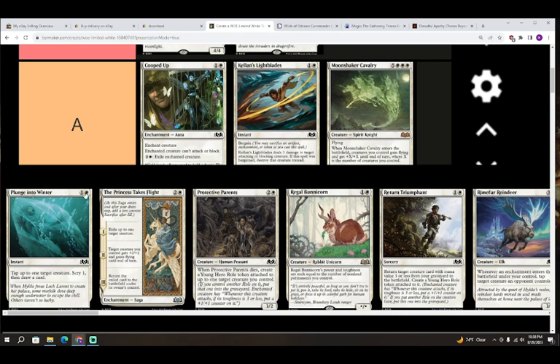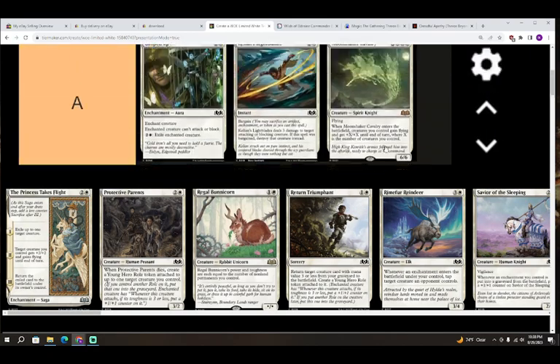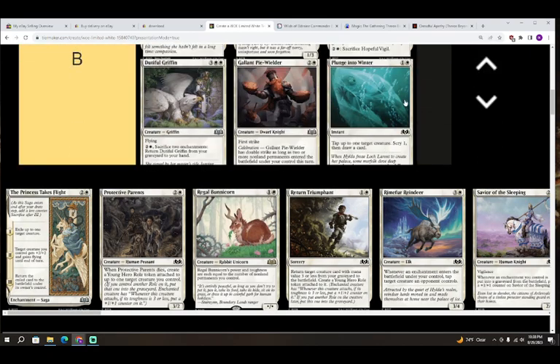Next up we have Plunge into Winter — one colorless and white for an instant. Tap up to one target creature, scry one, then draw a card. We just played with Hiflain Knots in Lord of the Rings limited — one colorless and blue for this exact same effect at instant speed. This card is going to work with the cross-tapping synergy; tapping your opponent's creatures is the blue-white shtick. I think this card is going to be a super overperformer. Putting it in B, and I could even see it performing as an A — I'm probably never going to cut a copy from any of my white decks.